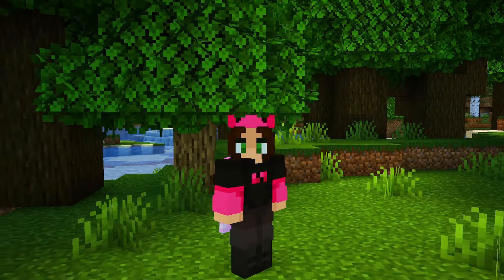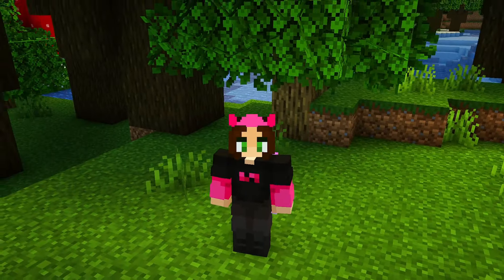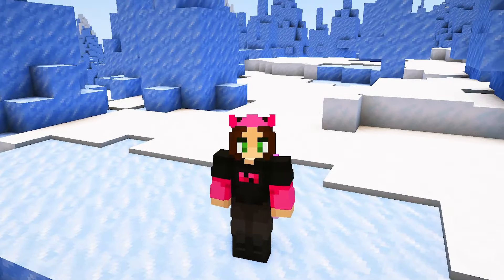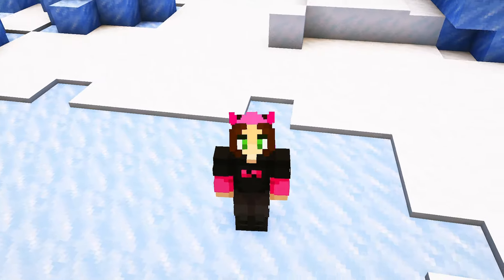I use a resource pack to import custom models into my world through renaming sheets of paper. This process is called CIT. There are several custom models already in my world, with more on the way. I want somewhere to document and show off these items, so let's build a museum to house these artifacts.